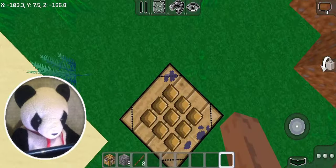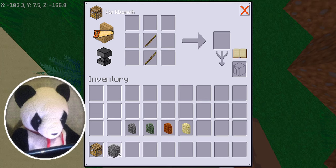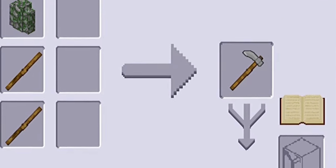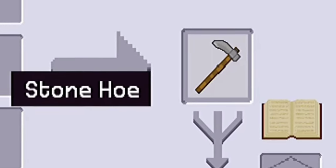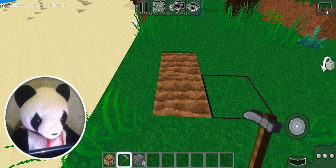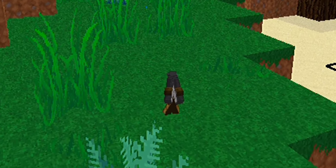Did you know you could also craft hoes made out of walls? With the walls — it's amazing. Moss, cobble, sandstone, and red sandstone. You could use any of these, and who knows, maybe you could also craft a pickaxe, an axe, a shovel, or something else. They might fix it soon.